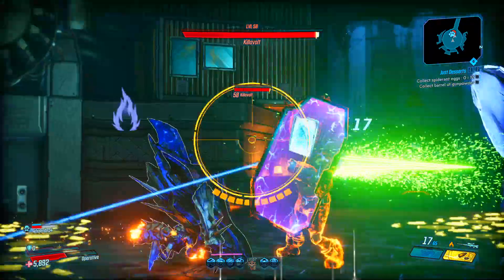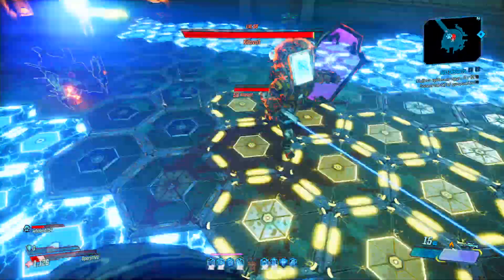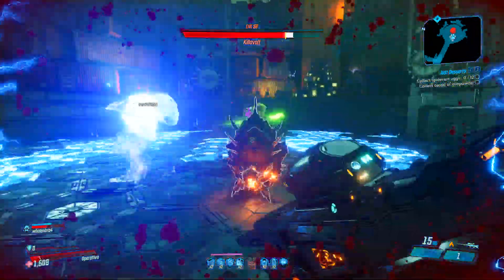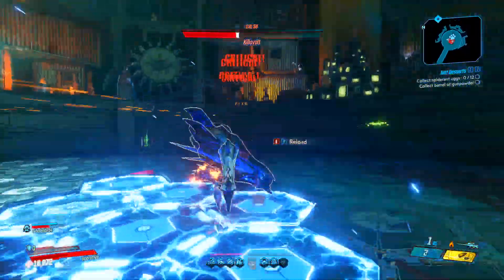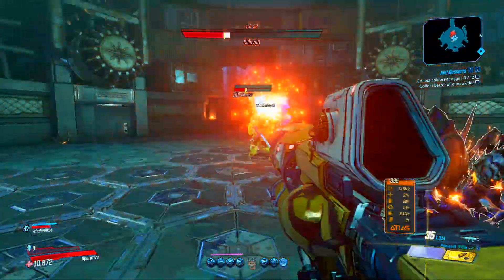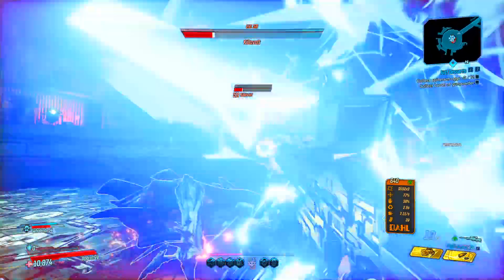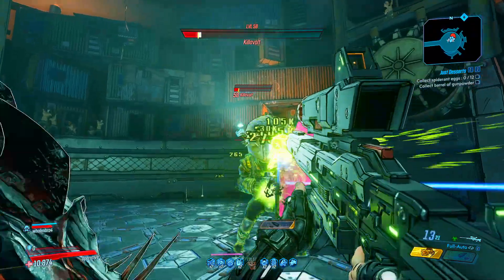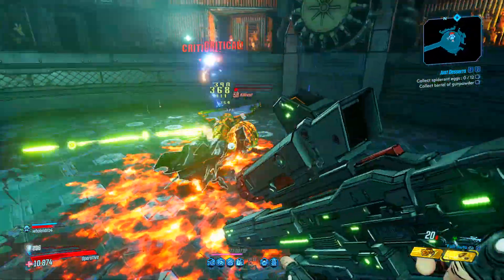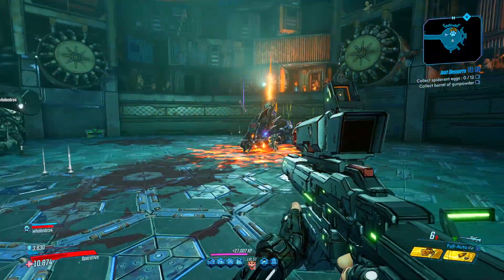If you don't have a gun that can deal decent splash damage, it can be tough. If you're playing with a friend, just let Killavolt target one of you while the other runs around him and deals damage from behind. This gets easier as you progress — and if you get a Monarch from him and keep farming with it, it's going to be a lot easier.